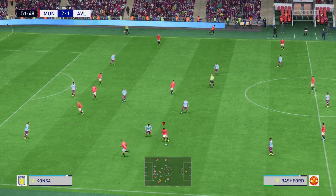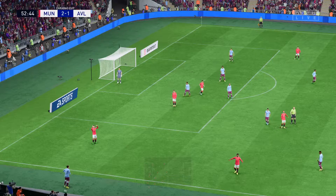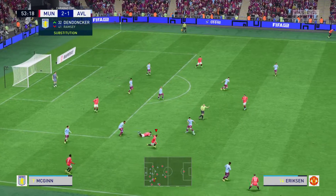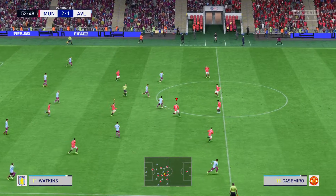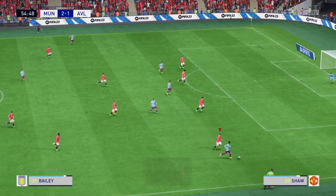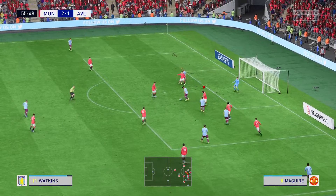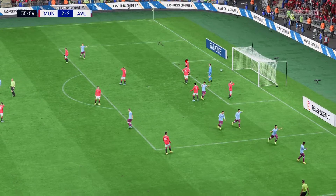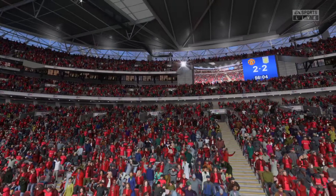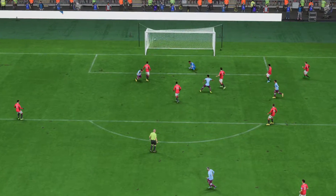Eriksen now with Shaw — no possibilities inside the box, and United will get the throw-in. A substitution occurs now. Coutinho — Bailey, protecting it well. McGinn. Well, as the replay shows, this is all about his ability to find space in the box, which then makes the finish look so much easier. That's good play from him.